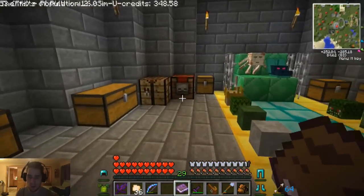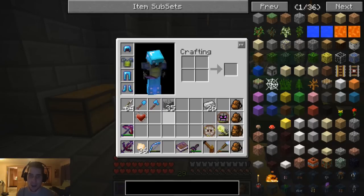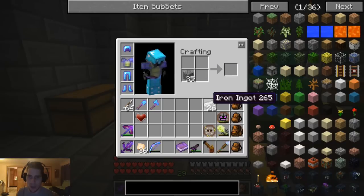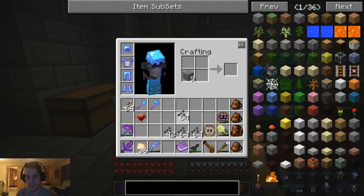But before we leave, I really wanted to make some ammo for my revolver. We got this really early in the series and I never really used it because I had no ammo. But now we're going to make ammo and test it out. It's cobblestone and iron ingots, and that makes nine. We're going to get like hundreds right here. That's like 200 bullets.